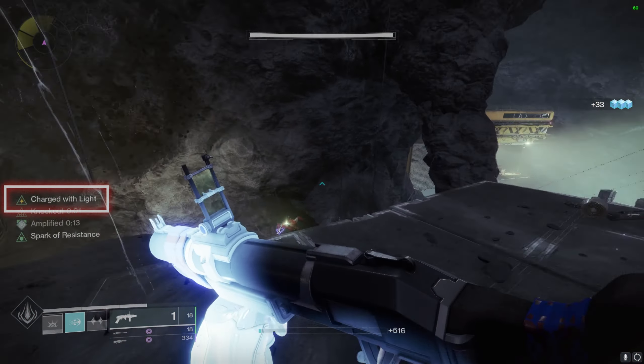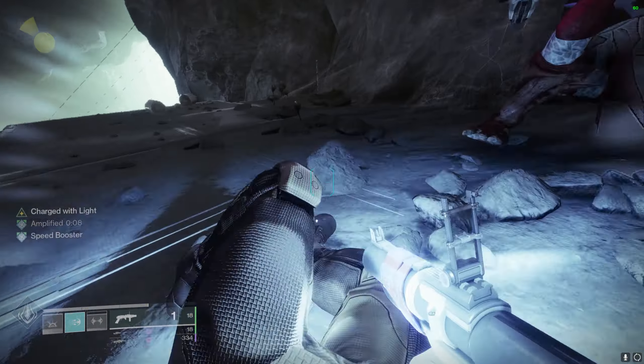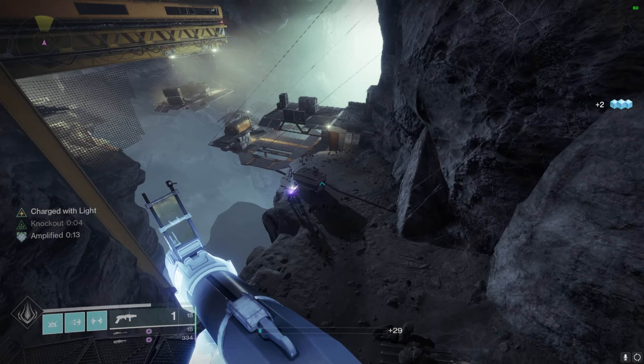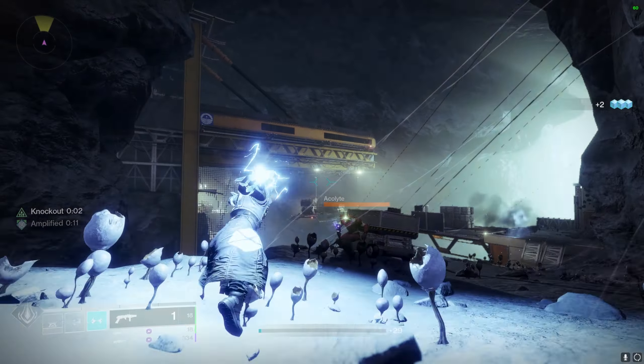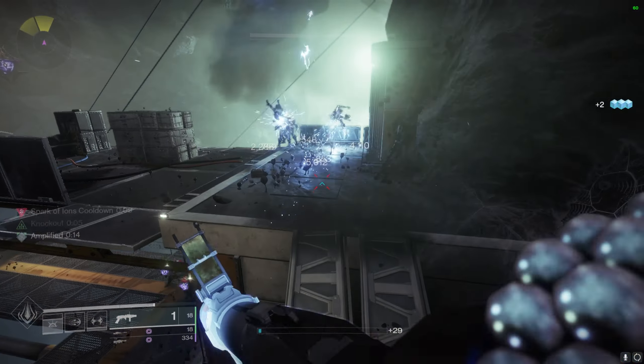By this time you should have some charge of light on you. For the next time you throw a grenade, it's just gonna give you a little kickstart on the energy to make the process faster to regain energy. But let's say you whiff your melee and now you're stuck with no option but to wait for the cooldown — for that problem, the solution is always the weapons.